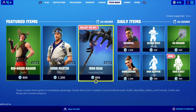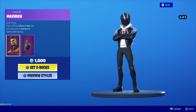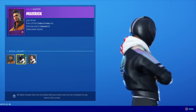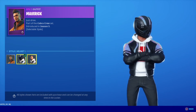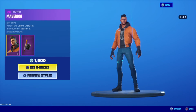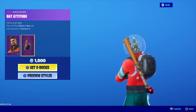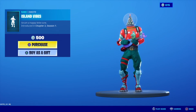Alright, after this we got the maverick. He's a little plain, but that edit style is pretty freaking boss. I love it. Add the helmet — this one's probably in my opinion the best. And then you got his back bling with a little bat action. Pretty sick, and then we got island vibes.